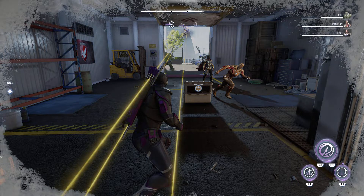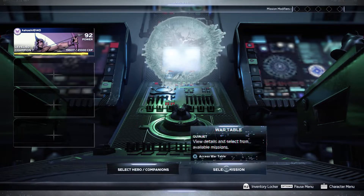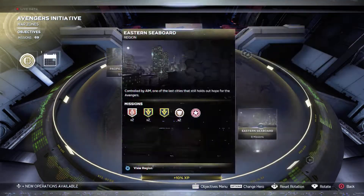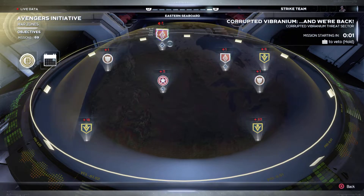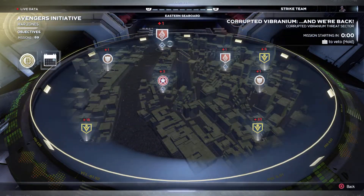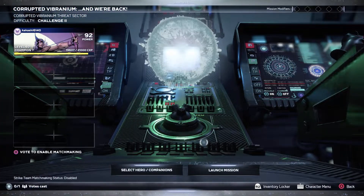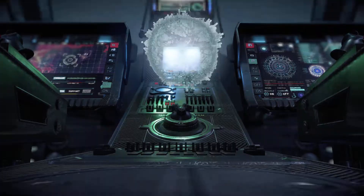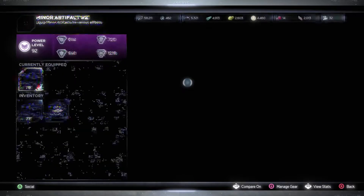You don't want to finish the mission itself because that would just take too long. Once you're in the Quinjet, go ahead and select the mission, go to the mission table, find Eastern Seaboard, and just start the mission again. Once the mission gets started and you're in the Quinjet, launch the mission and then go ahead and look at all your gear — because there's loading time, you want to use up all that loading time so you don't waste your grind.